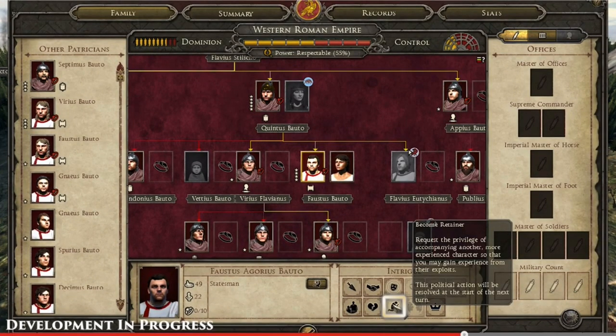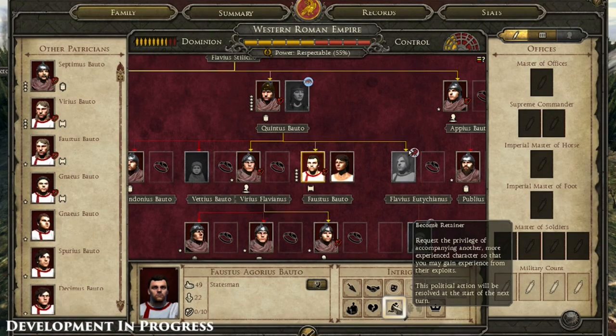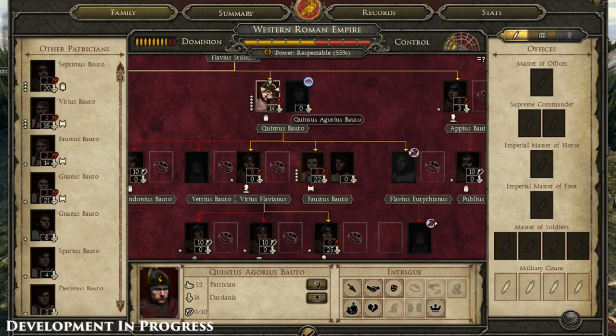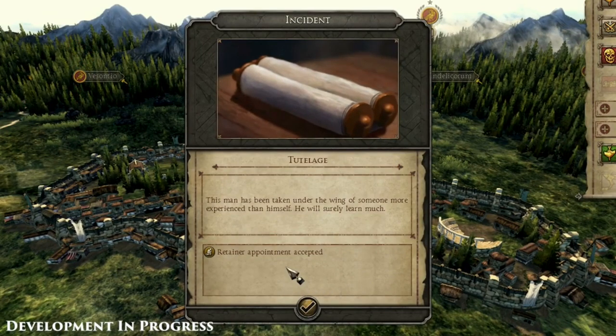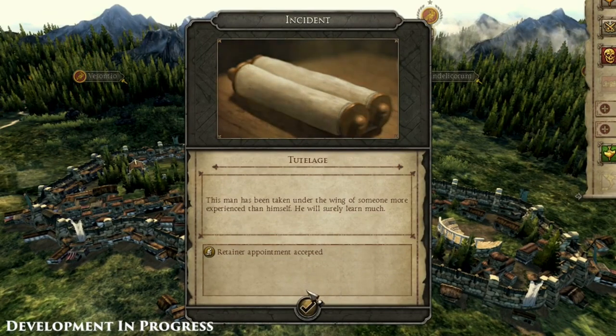The intrigue system, which was a whole separate thing in Rome 2, is now bundled into a small, concise panel. I love the UI — it's so much better. Because there are limited slots for family members, you can have some be retainers to higher-level guys. You can make a lower-level guy an apprentice to an awesome general — a really cool system. You can also see the other patricians. The tutelage system is here, and the UI looks streamlined and dynamic with moving imagery at the top.